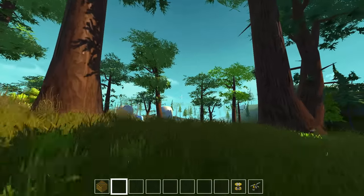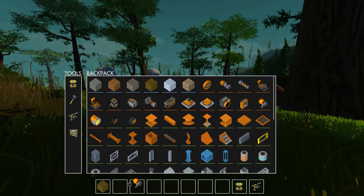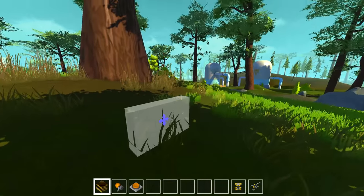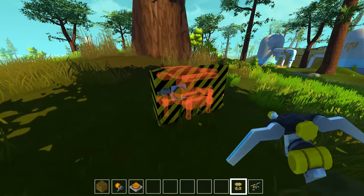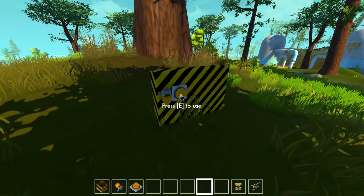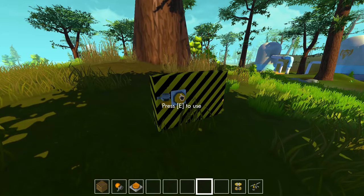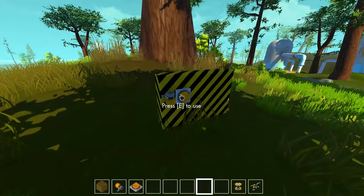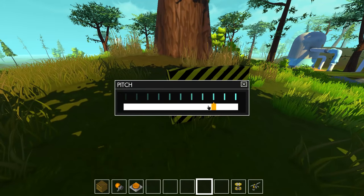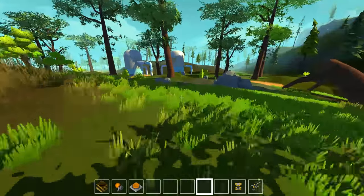I didn't actually check to see if this would work in the new patch, because there was a new patch. It should do some things - like a horn. Check this out. I probably should have checked if this thing still works. So we have a horn, a button - check them out. I think you can change the pitch. Look at the little sound it makes at the end. That's so cool.